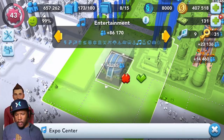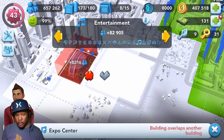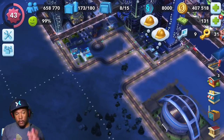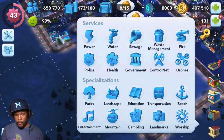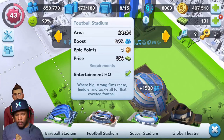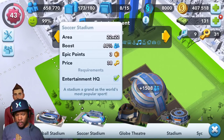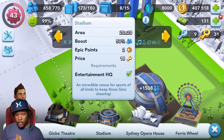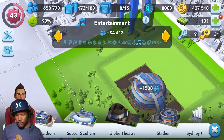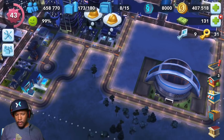I think having the expo center right in the center is a good idea — that would just beef up everything. Then we can go off the population boost we're getting from it. There are also some entertainment items I haven't bought yet that I can actually buy. There's a baseball stadium, a football stadium — 550 for the football stadium, I like football but not that much — and a soccer stadium. I'll just go with the regular old stadium. They didn't have a basketball one... well, maybe this is more like a basketball stadium anyway.